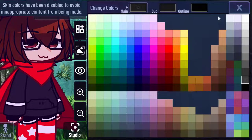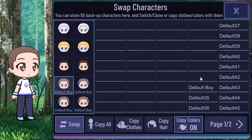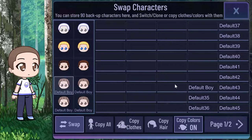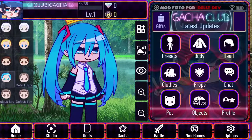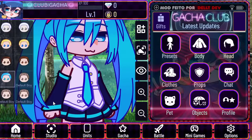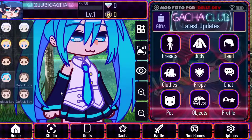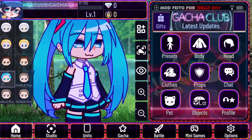You can also, instead of using black — I'm not going to do this on my OC, but using Miku as an example because Miku already has black in her sleeve design, skirt design, and sock design — I used dark blue, specifically this dark blue. It makes it stand out.